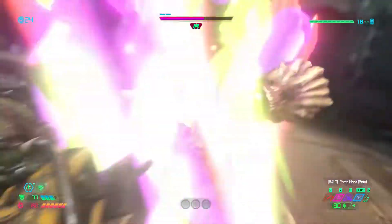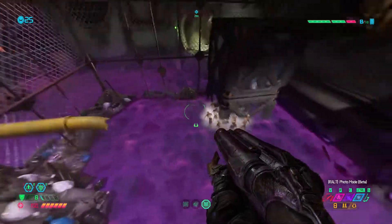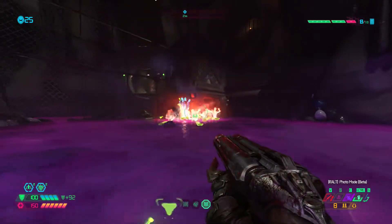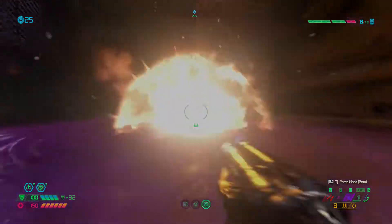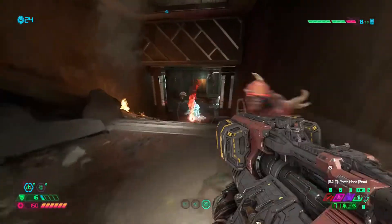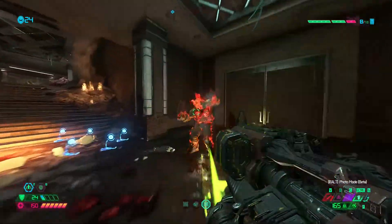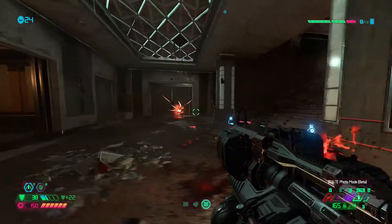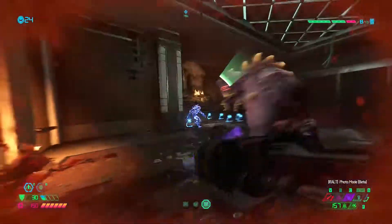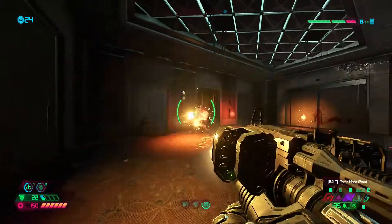Grenades include your regular launched grenade that causes a standard explosion, and an Ice Bomb that freezes your enemies in their tracks, allowing for vile destruction. Grenades are also upgradeable through your armor via Sentinel Crystal routing or Armor Tokens found throughout the game. The Fire Belch is a unique, rechargeable, shoulder-mounted fire-burst flamethrower — a great way to add quick damage and set your demonic foes on fire, also upgradeable through the Suit tab with Armor Tokens.